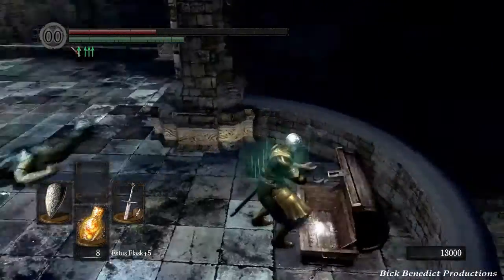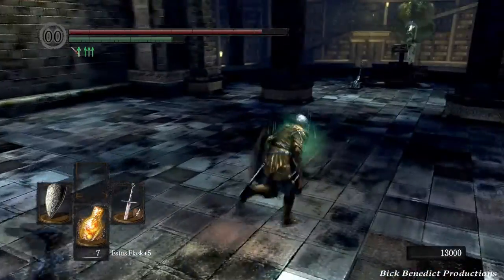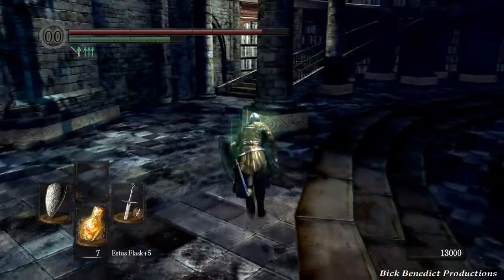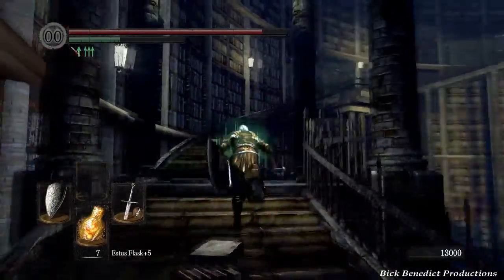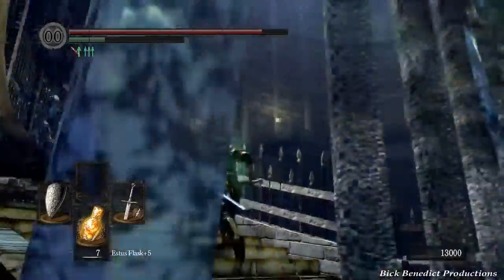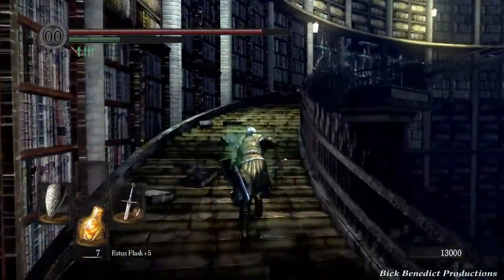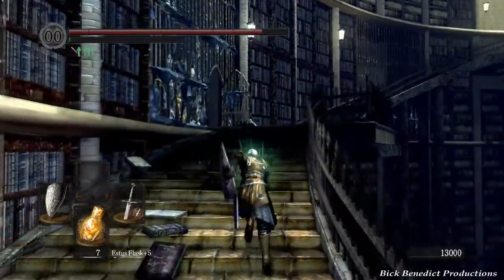There's an item up here — I thought it was junk, but you do need to come up here and get that. Now we're going to descend the ladder and use that key. We're in possession of 13,000 souls. Remember the man-serpents that ran past us earlier? We are going to have to fight those guys. There are a bunch of hidden items over here — some in the cells, some on ledges. What invariably happens to me here is that I end up doing combat on the ladder, and it usually doesn't work out.